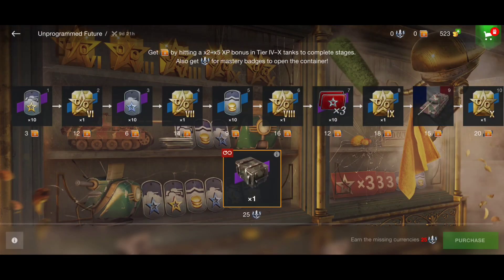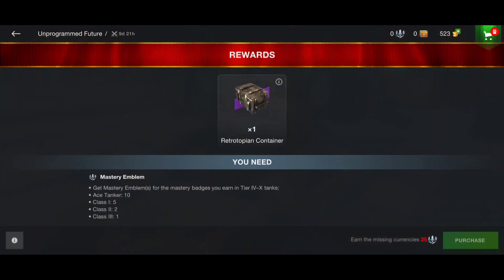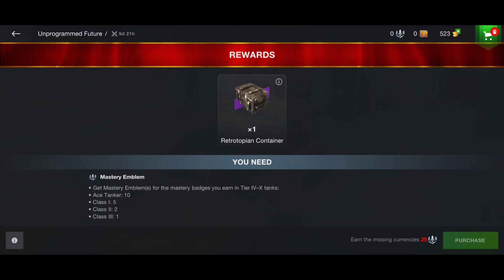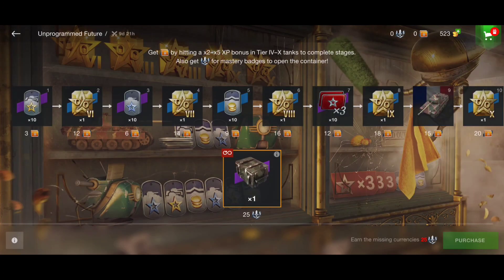In addition to the camouflages, you'll get crew SP, free XP, combat XP, and gold boosters. The great thing is you can get as many Retrotopian containers as you want. To open one container you need 25 emblems. You get emblems by earning mastery badges: one emblem for Class 3, two emblems for Class 2, five emblems for Class 1, and ten emblems for an Ace Tanker mastery badge.